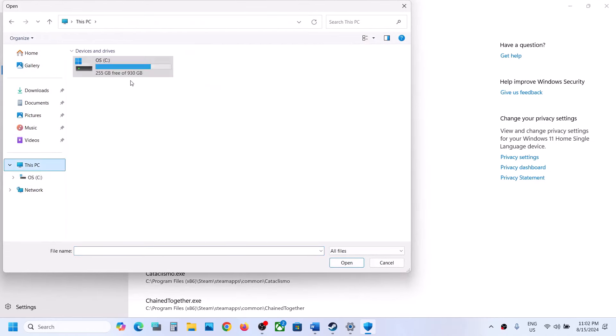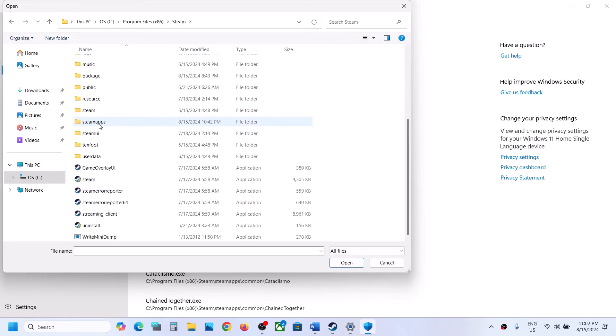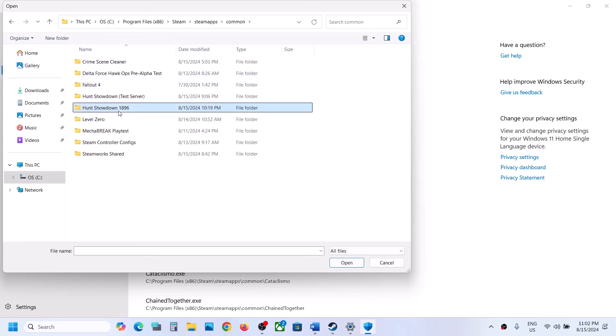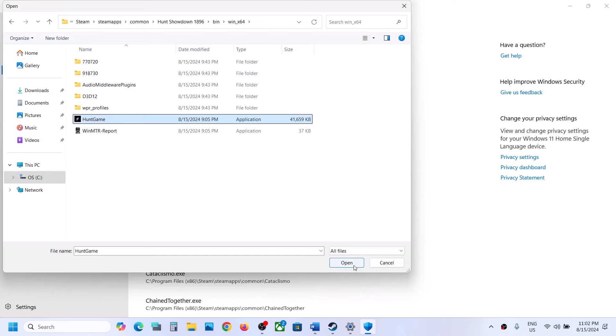Browse All Apps and go to the game installation folder. If the game is installed on C drive, open C drive, then Program Files x86, open the Steam folder, SteamApps folder, Common folder, and open the game folder. Then open the Bin folder, Win64, select the exe file, and click on Open.